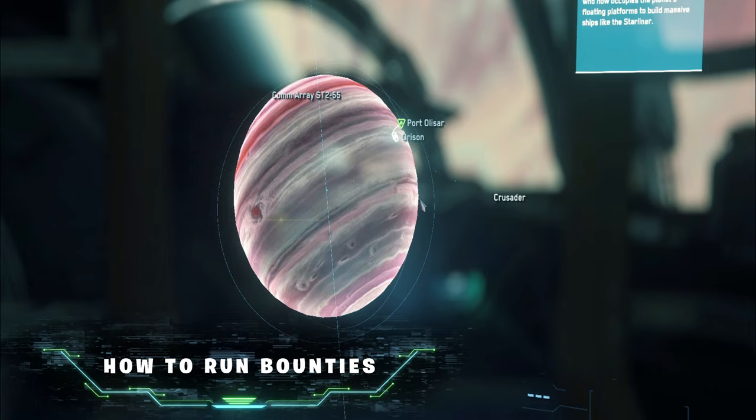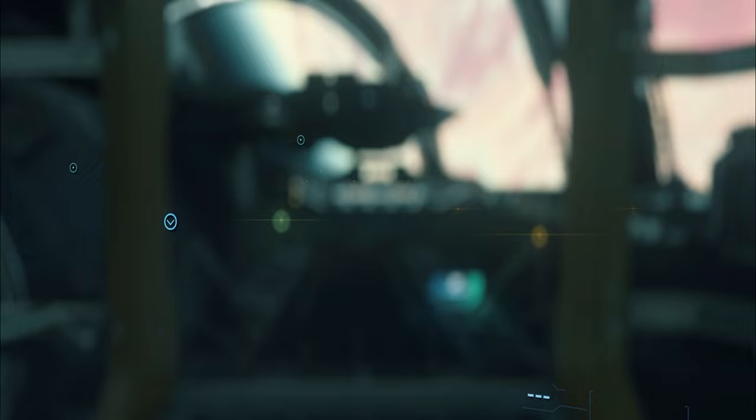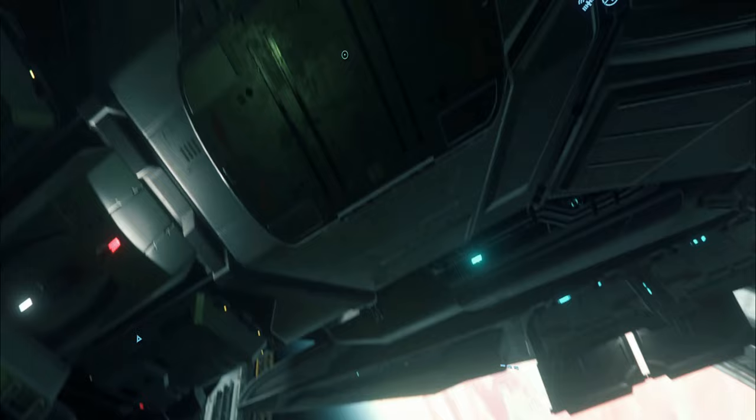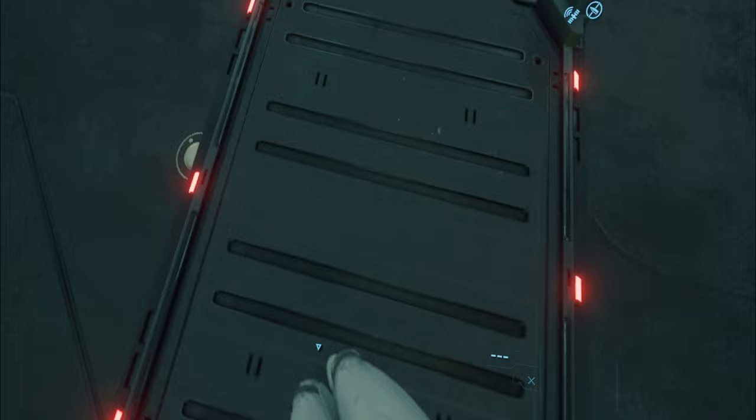For the purpose of this guide, I recommend basing yourself out of Port Olisar next to Orison in Crusader. Bounties will appear on Yela, Selin, or Daymar, so it's ideal to base here. You don't need to land or go into atmosphere at Orison — it just allows you to refuel, rearm, and repair when needed. Interact with the ship's elevator to bring it down, then interact with the floor to send it back up.